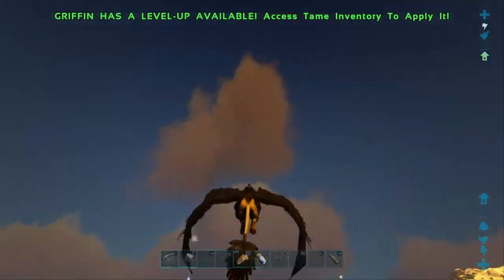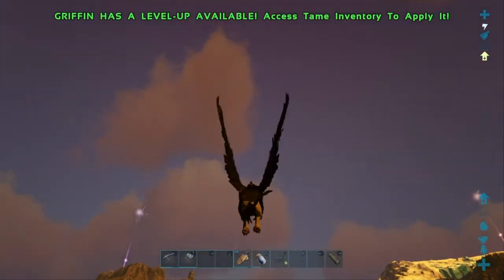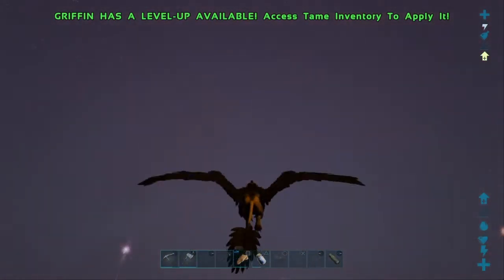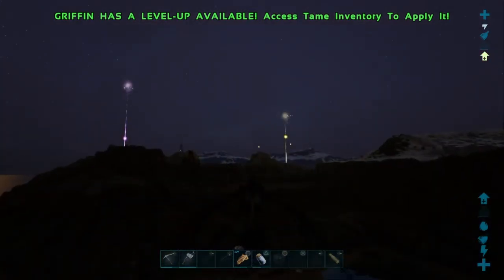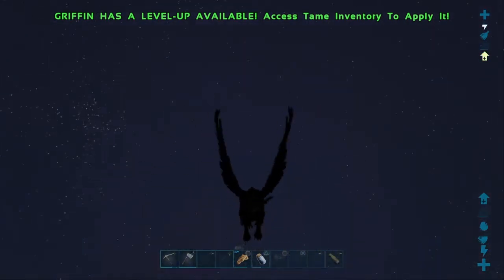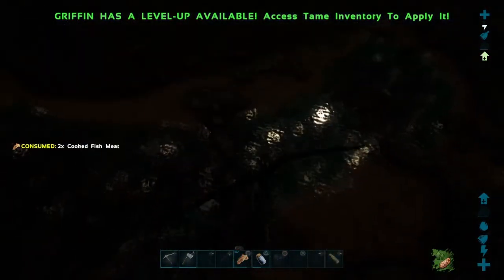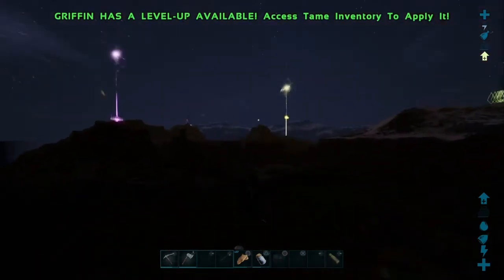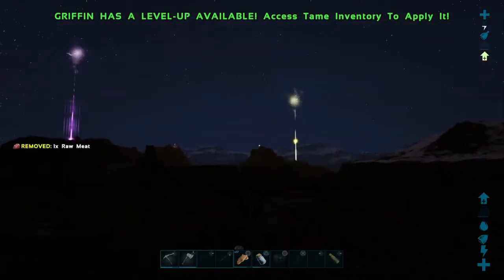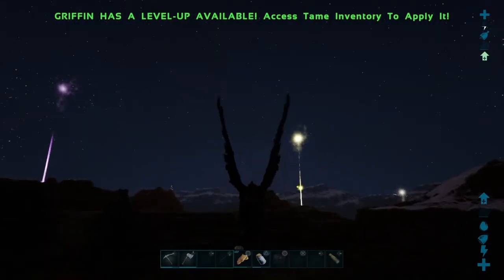Getting into the patch notes: for PS4 the version is 207.3, for PC it is 345.3, and for Xbox it is version 946.2. The event dates run from the 11th until the 25th of April. The new creatures are the Bunny Dodo and the Bunny Oviraptor, same as before. There are also official event rates for official servers — like three times XP and so forth — which I'll post in the comment section below.